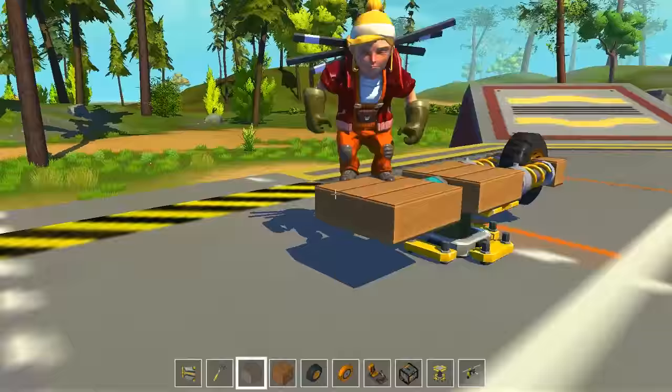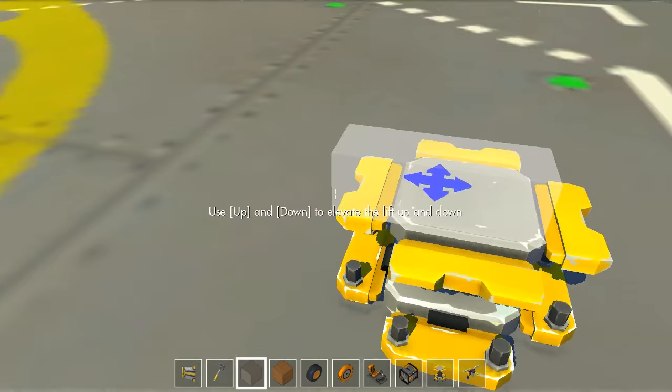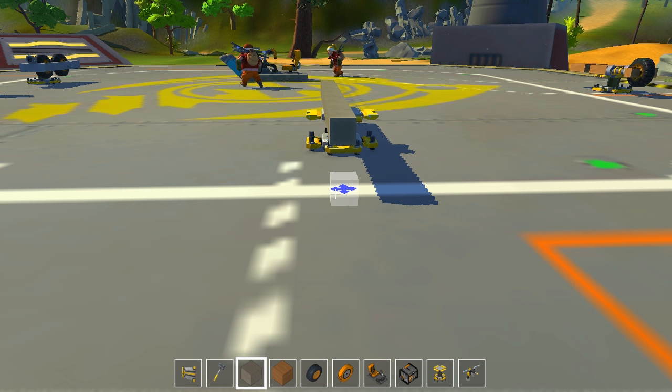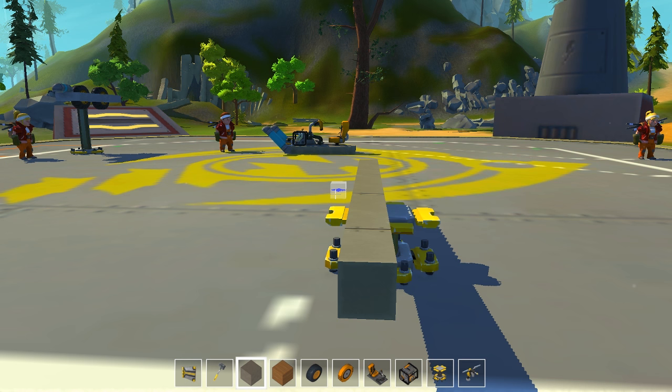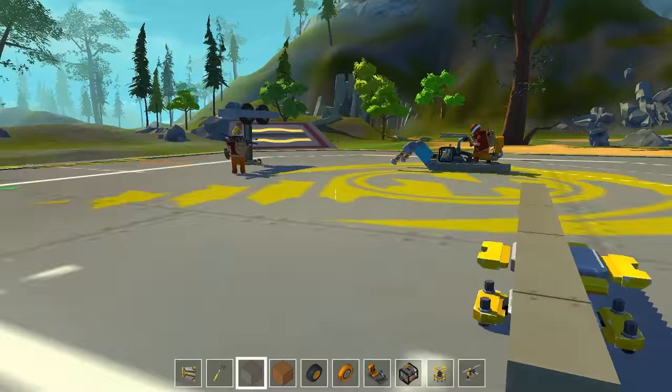I've worked on these things before but I've never tried to make a motorcycle in this game and I have no idea how. I've tried four times and it's incredibly difficult. You know what the hardest part is? The seat. That's why we allow you to double-stack them, you can split the difference between them. Or just do what I do — put two seats on so they balance each other.